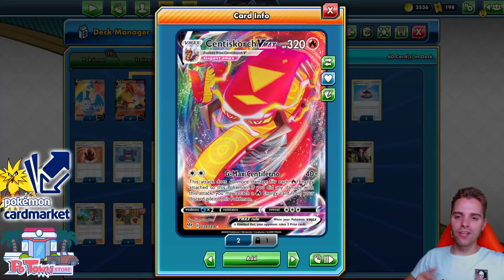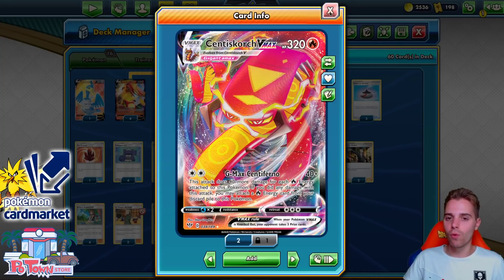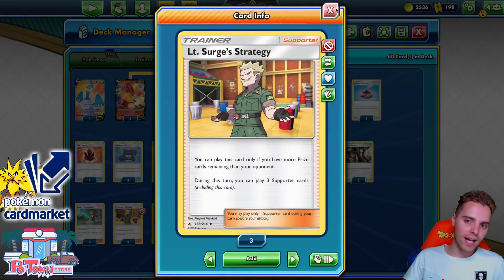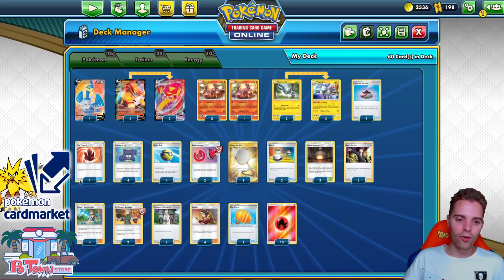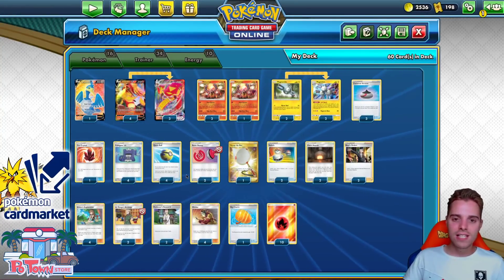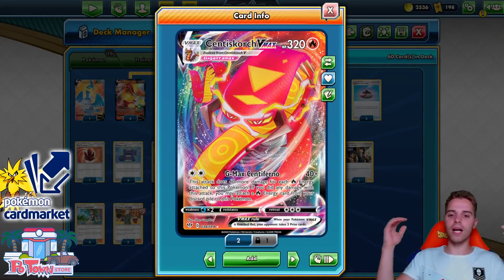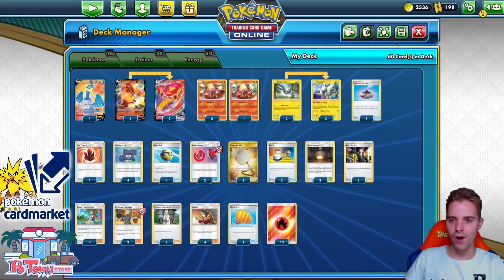It's ZAPDOSETCG here and welcome back to a TCG battle video on my channel. Today it's time to check out one of Thor Directlyffe's builds. He posted this on Twitter the other day and we're obligated to check it out. It's Centiskorch VMAX but with a twist - we're gonna use Magneton. We blow Magneton up, get three supporters, and grab Lieutenant Surge because we'll be behind in prize cards. Then we can double Welder or use Green's Exploration to find resources, even go for Boss's Orders in combination. So hopefully this will turn out okay.